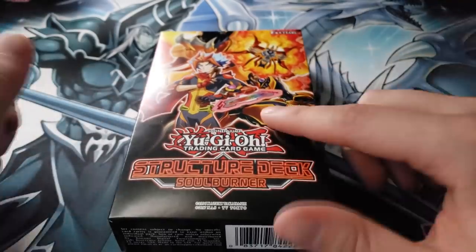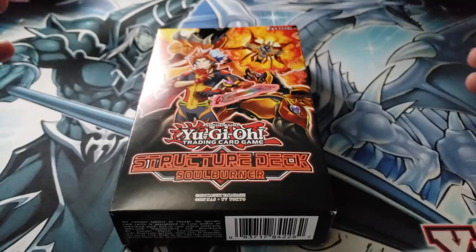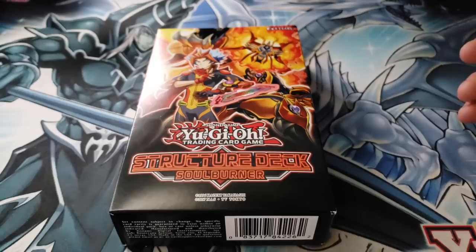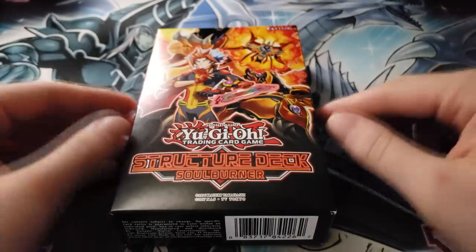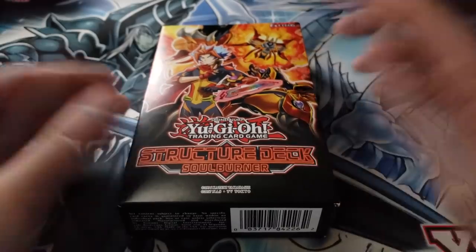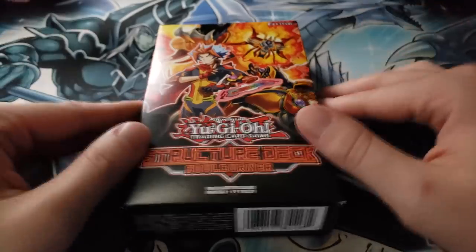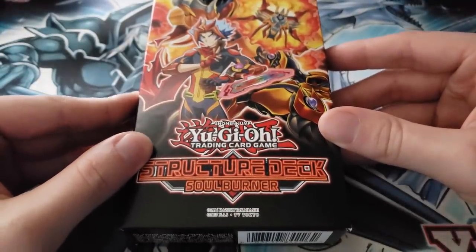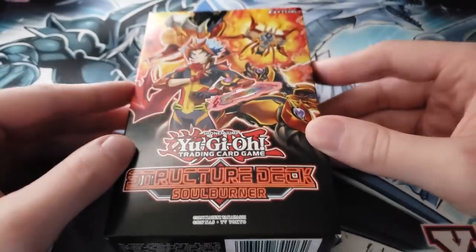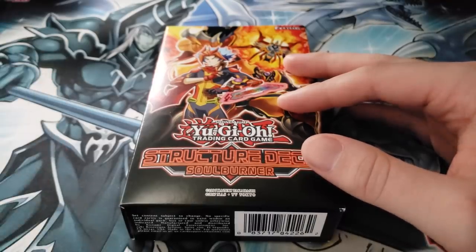Maybe I'm a little bit too harsh on this deck, because this is not the Ancient Gear structure deck. If you remember, the Ancient Gear structure deck reprinted Maxx "C" and that was pretty much the only good card in there. The difference between that structure deck and this one is that Salamangreats are actually a pretty competitive deck in the OCG, and it's pretty exciting to see what they'll do in the TCG.